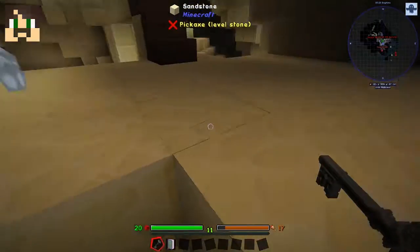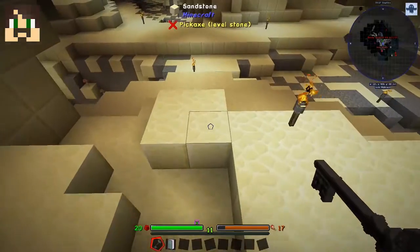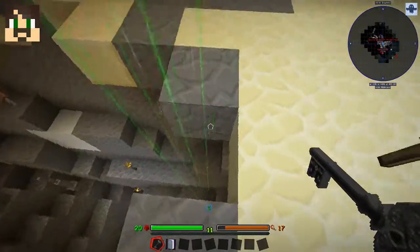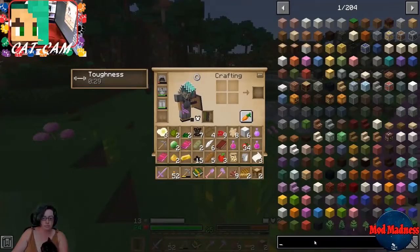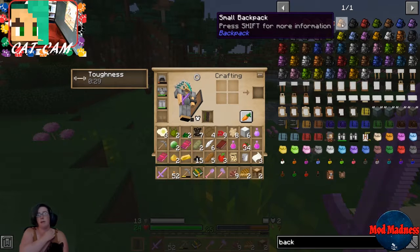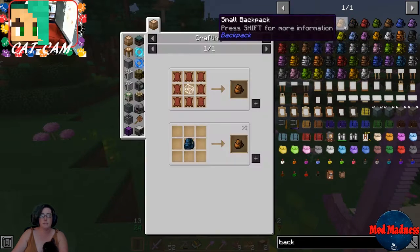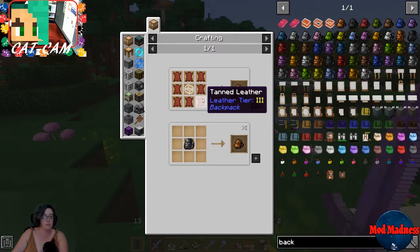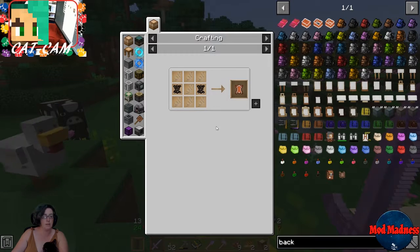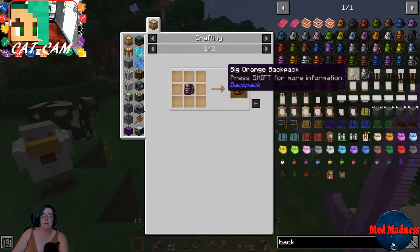Is backpacks part of the mod? I have no idea. You're asking questions I don't know the answers to. You can make backpacks — small backpack — but you need tanned leather. And you need to cook bound leather. Bound leather is two leathers and a whole bunch of string.